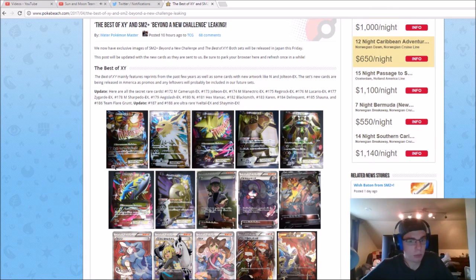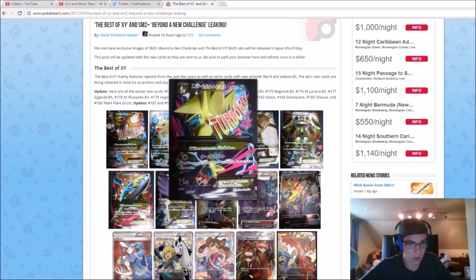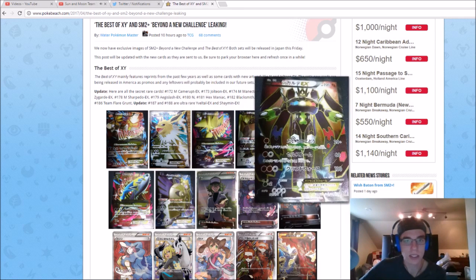These are going to be most likely promos for us. You can see the Jolteon full art here, which will be in our Mega Evolution collection box — whatever you want to call it — with Mega Lucario. This will also be in that box with the full art versions. We got Mega Manectric, and I believe Zygarde is the other one. I think it's Zygarde, Jolteon, Mega Manectric, and Mega Lucario that are going to be in that collection box we're getting in a month or so.